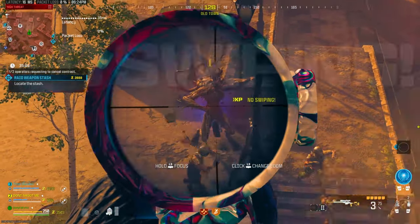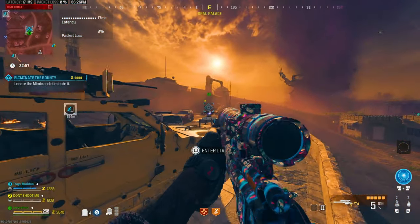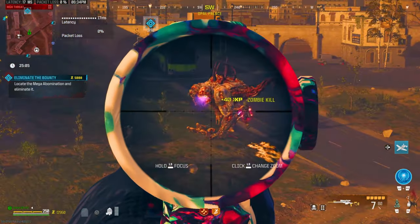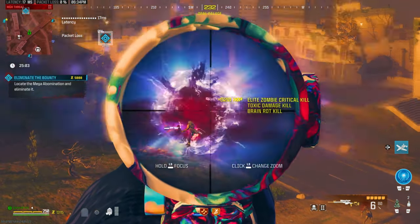This is how you can one-shot any boss in Modern Warfare 3 Zombies, no matter how big or how small. Watch this. This here is the best part. Watch this. Full health, one shot to the freaking face and he's dead.